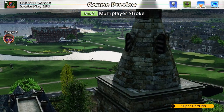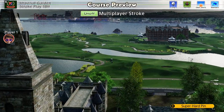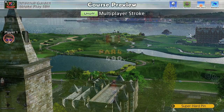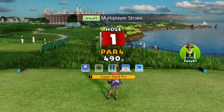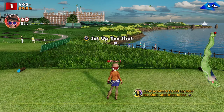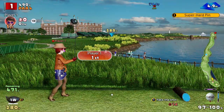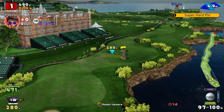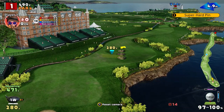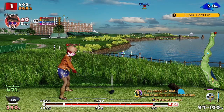Welcome back, everybody. Some more Everybody's Golf on PlayStation 4. Getting a bit of practice in for the final round. I've set it up in multiplayer, Imperial, all 18. Long tees, normal cups. Because I'm in multiplayer, I can set super hard pins, which is what we'll get on the day. Can't quite create the exact conditions, but this is as close as we can go. And we've got max club skill as well.